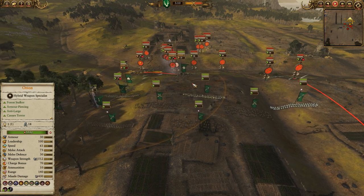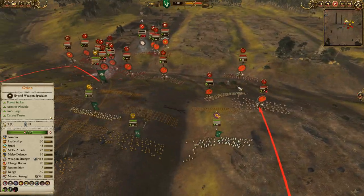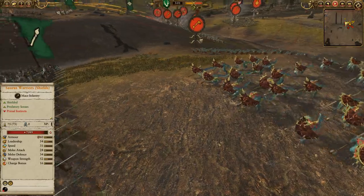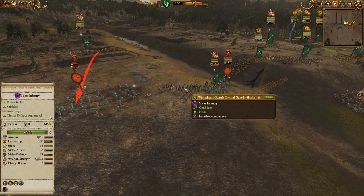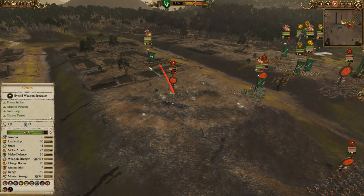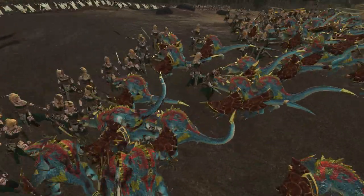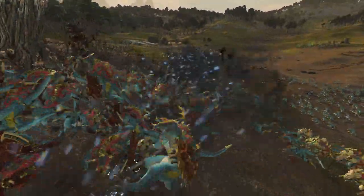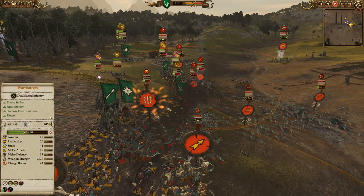That allows my elite Elf infantry to get straight in and start trading. We push forward to take the engagement on the side. Winterheart Guard doesn't quite get a charge on the Soros, but the Skinks come in instead and get beaten by the Winterheart Guard. The Hawkeyes unleash fire on those Soros, and the War Dancers come through — the Sword Dancers trade very effectively against the Soros. The Regiment of Renown Spear Dancers have great combat stats, especially with Orion nearby. We drop an Overcast Penumbral Pendulum, which does a little friendly fire to those War Dancers but also a ton of damage to the Lizardmen Infantry.